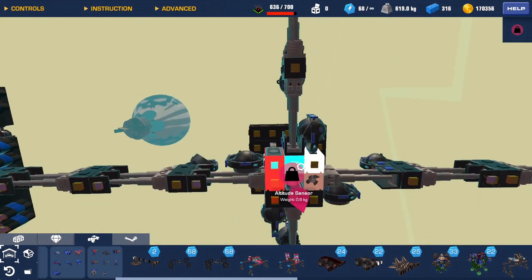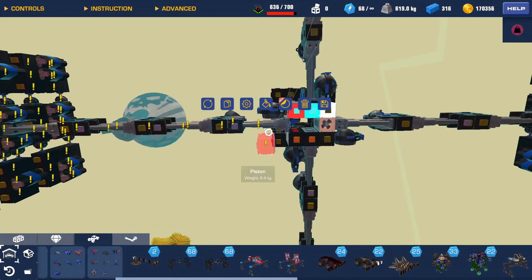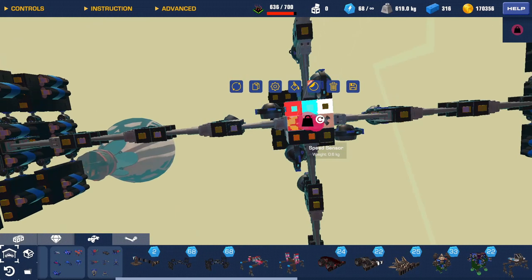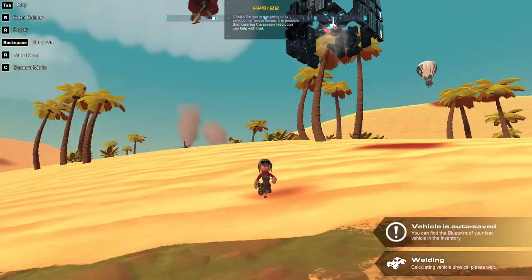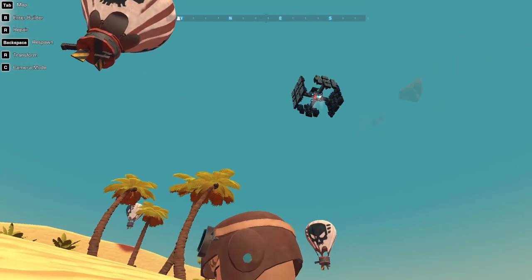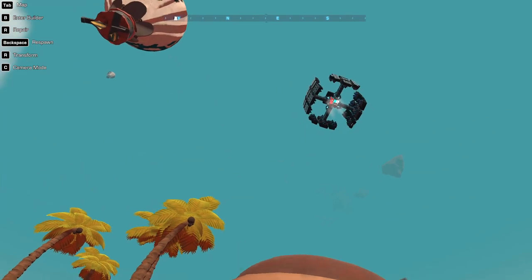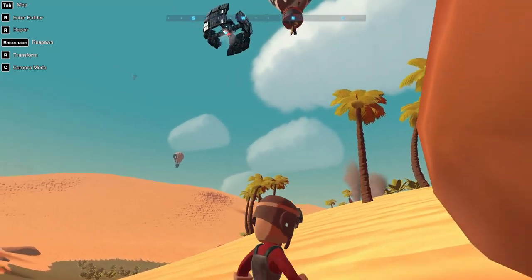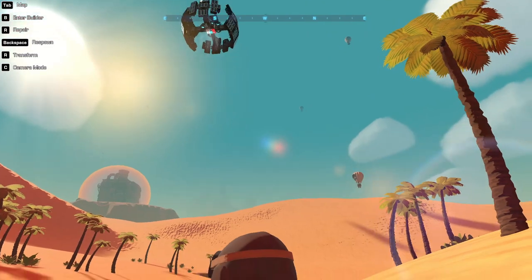I can set my maximum and minimum altitudes, and now it goes up to the altitude I told it to and sits there. There's a time delay — it won't arm for two seconds after taking off, but you can set that to whatever number you want. But here's the problem: it seems like it's right there but it's just not triggering. It looks like I need to make it go higher.